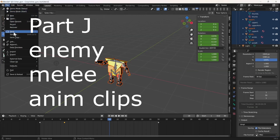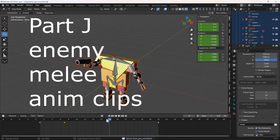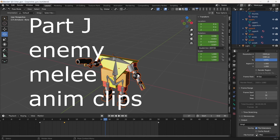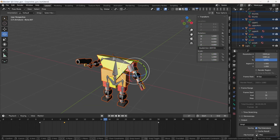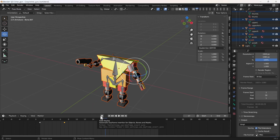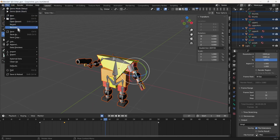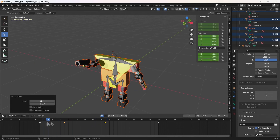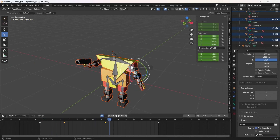This is Part J, where we actually look at the specifics of the animation clips for the melee, both components, as alluded to in a previous video discussing concepts and general considerations for what is good or useful in a melee system.